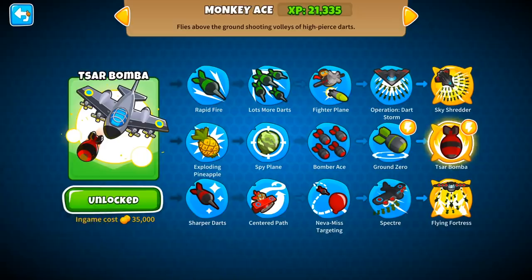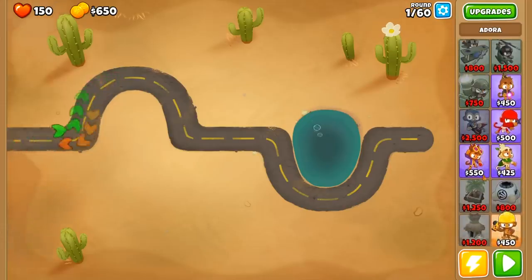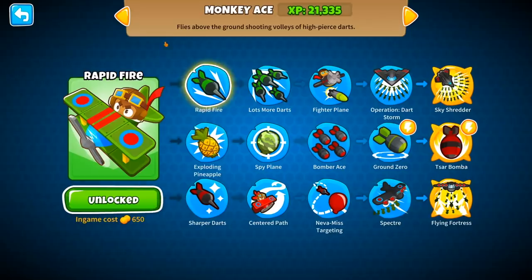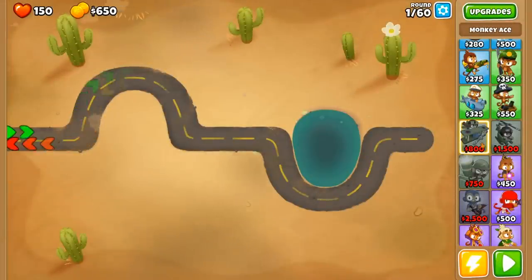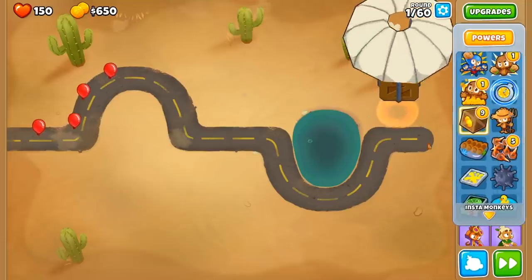Look at this thing. What we're going to be attempting to do is to beat a Bloons map using only one tower — the Monkey Ace. I feel like we've got a pretty good chance at doing this today. But one thing you'll notice is it costs $800 and we've only got $650. So one of the things we're going to do is call in a cash drop right from the beginning. Let's go ahead and get our little cash drop — drop it right here.